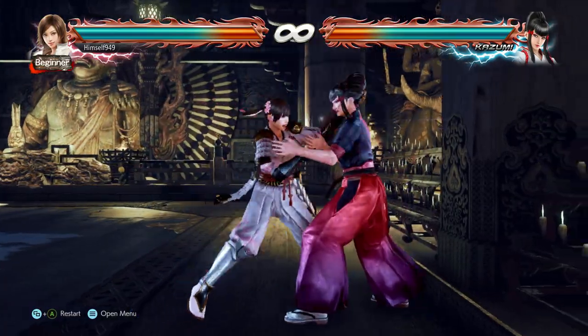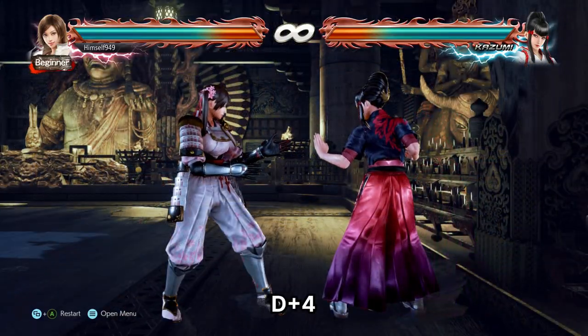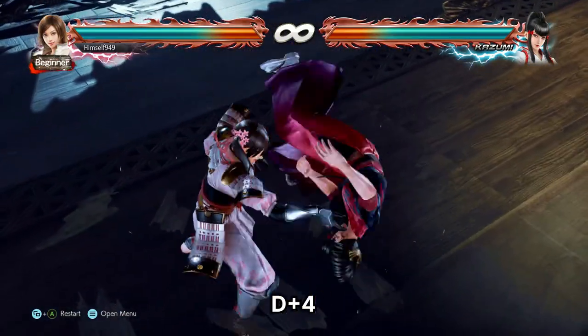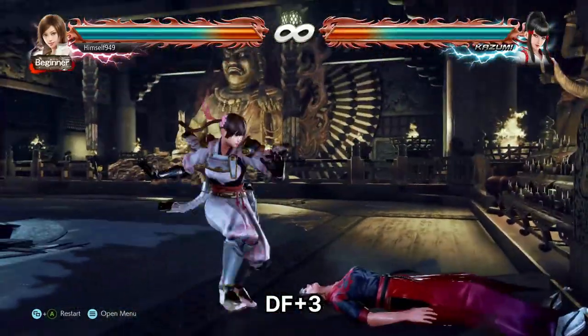Where it's also useful is when their back is to the wall. Here you actually get Oki. The best braindead option is D4. This is everything unless they just stay down. To cover that, go for DF3.